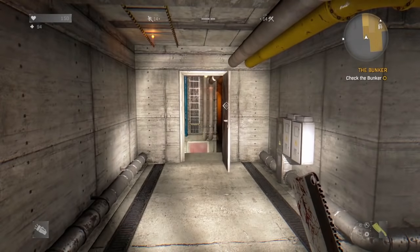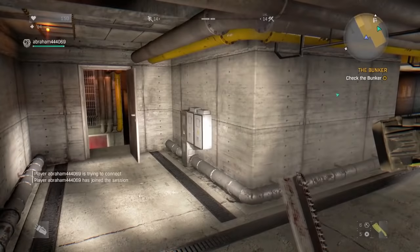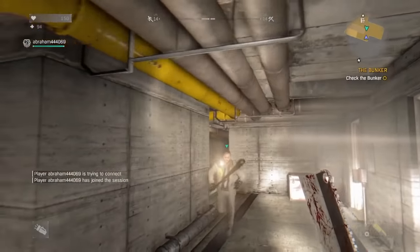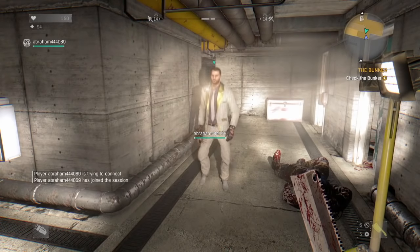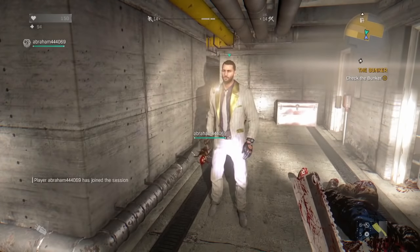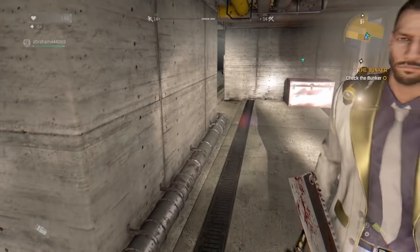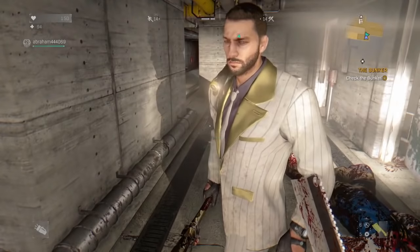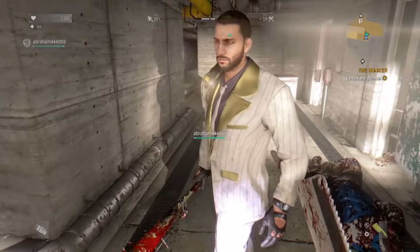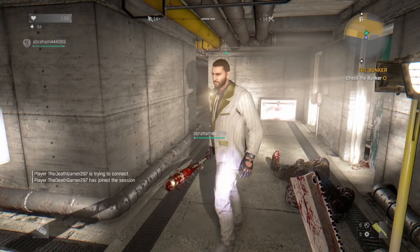This is a bit confusing — if you find it really confusing, make sure to check the description where I have a written explanation. But in simple terms: I have the mission The Bunker, I drop out, but these guys still have the mission because there were three people in the lobby. You need at least three players total. If I drop out and there are only two people, the other player gets kicked — but if Abraham has one more friend, like DeathGamer, and I drop out, those two stay together and continue the mission.